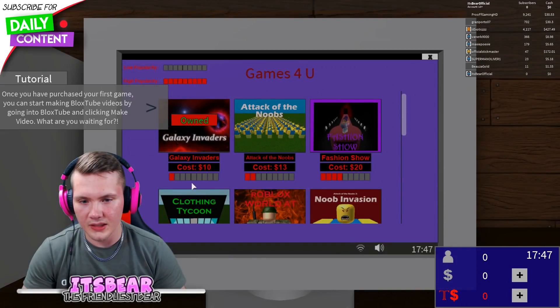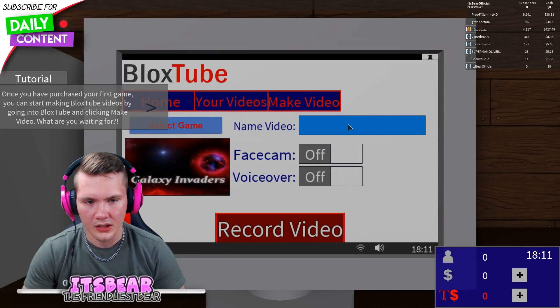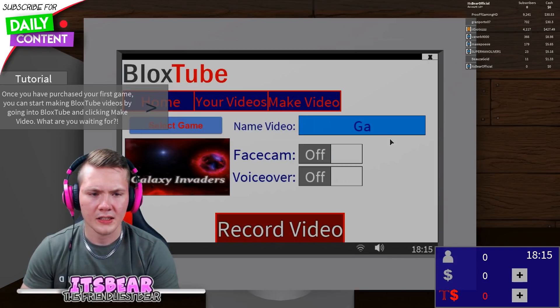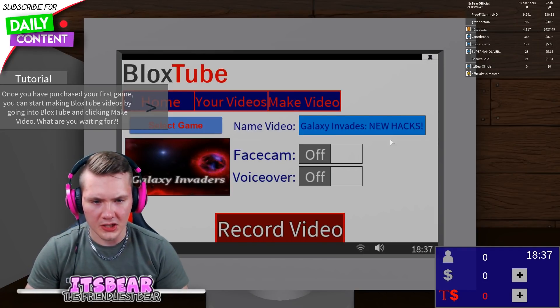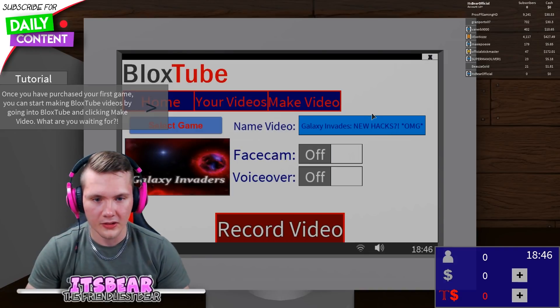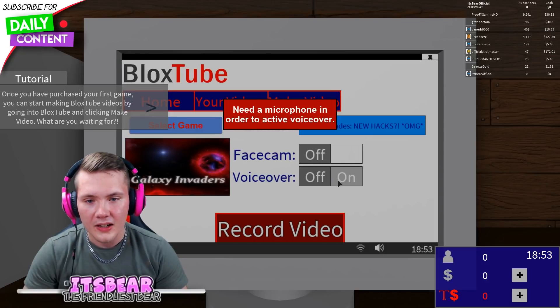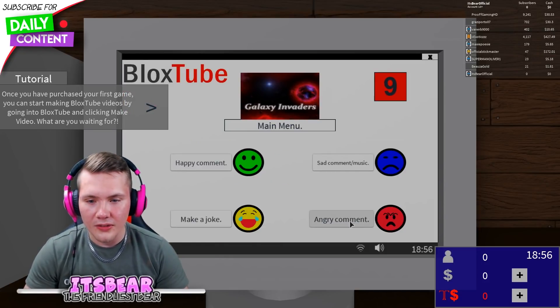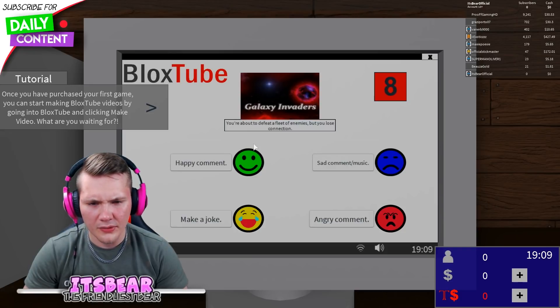It has pretty low popularity. Let's make a video — select game: Galaxy Invaders. Video name — let's name it 'GALAXY NEW HACKS!' That usually works well, right? We need everything in capitals of course, with exclamation marks, question marks, a star, and OMG — that should work. Facecam should definitely be on. Oh wait, we need a camera and a microphone.